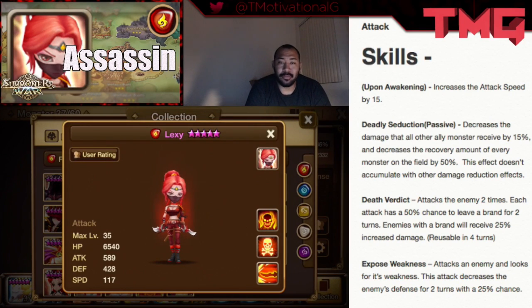What's up guys, welcome to another video. I'm Mr. Motivational Gamer, and in this series we put every single summon on the map. We go over each individual monster, cover their abilities and purpose in combat to help you make a more educated decision on whether to enhance, improve, or remove them. Today we're visiting Lexi, the Fire Assassin, and we're going to talk about her skills and what she can do to make your box better.